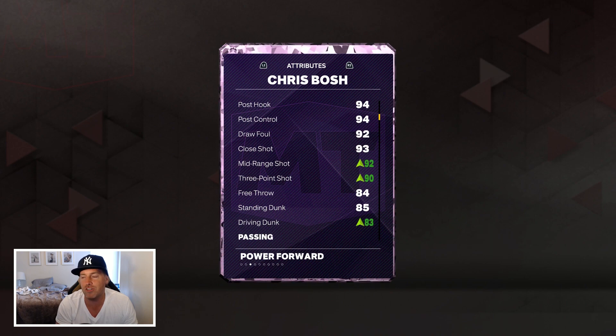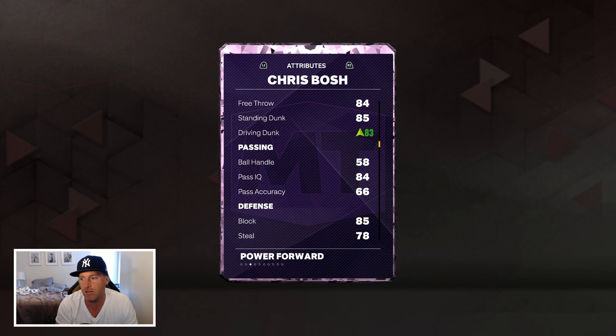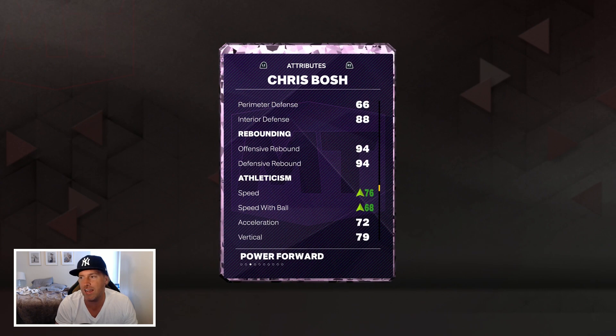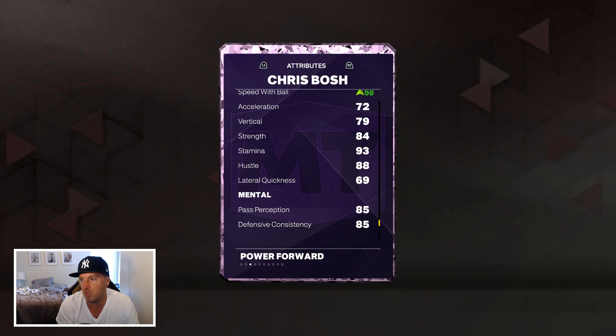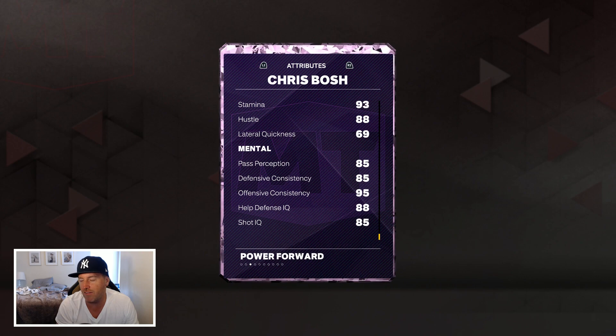83 driving layup, 94 post fade, 92 mid-range. Without the shoe the three pointer was an 87, now a 90. Driving dunk an 80, now an 83. Block is an 85 — pretty good. Steal 78, not too bad. Interior defense 88, perimeter defense 66 — could be better. Rebounding is good, in the mid 90s. Speed leaves something to be desired — up to 76 with the shoe, probably 73 without. Strength 84, pass perception 85.